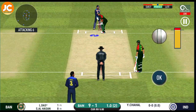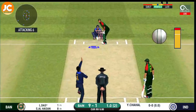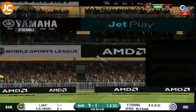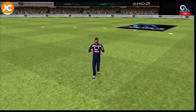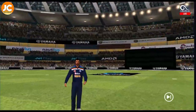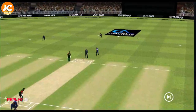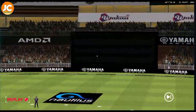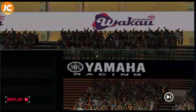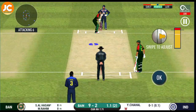Fielding team can have more than two fielders outside. He hasn't hit that well and the fielder will take it — he has to walk back to the pavilion. There is a fielder at the extra cover.